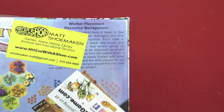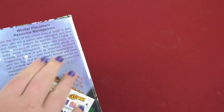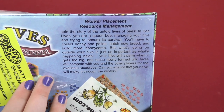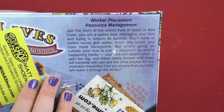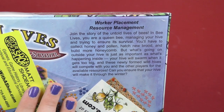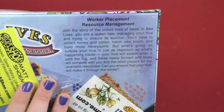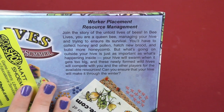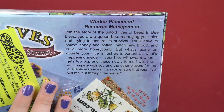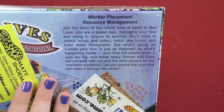Worker placement, resource management. Let me read the card: Join the story of the untold lives of bees. In Bee Lives, you are a queen bee managing your hive and trying to ensure its survival. You'll have to collect honey and pollen, hatch new brood, and build more honeycomb. But what's going on outside your hive is just as important as what's happening inside. Your hive will swarm when it gets too big, and these newly formed wild hives will compete with you and other players for the available resources. Can you ensure that your hive will make it through the winter?